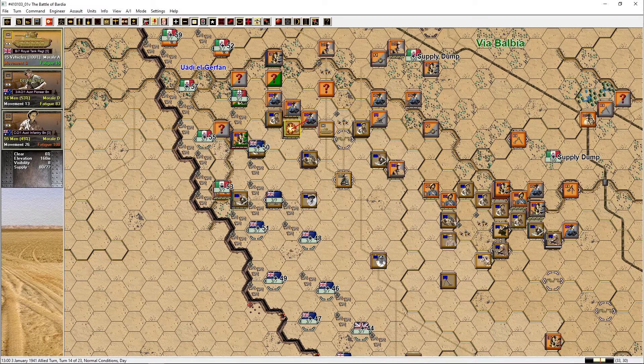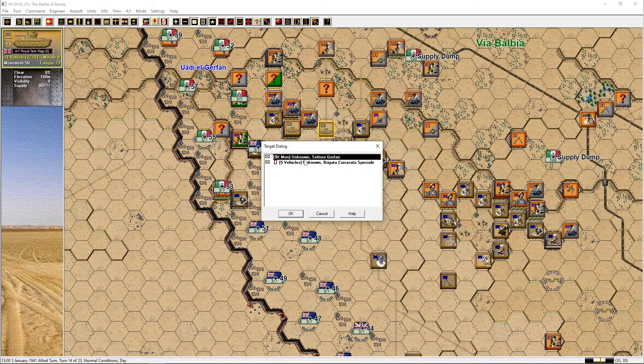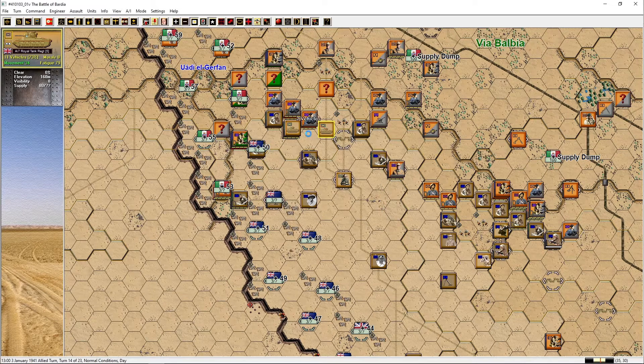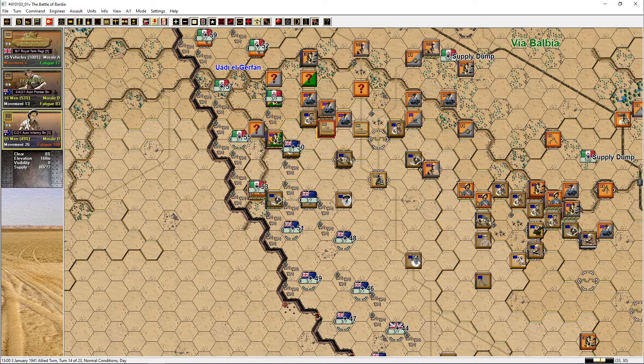Nice! These Matildas are trying to knock out the remaining five vehicles. Two vehicles taken out, then another one. One left — it's broken and retreated. Alright, good stuff! These guys are down to 55 men. I wonder if I can move them in — can I combine these two units?